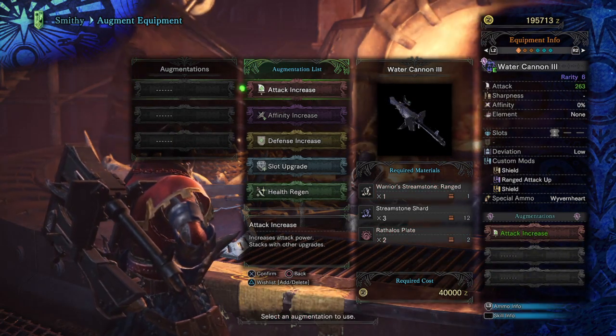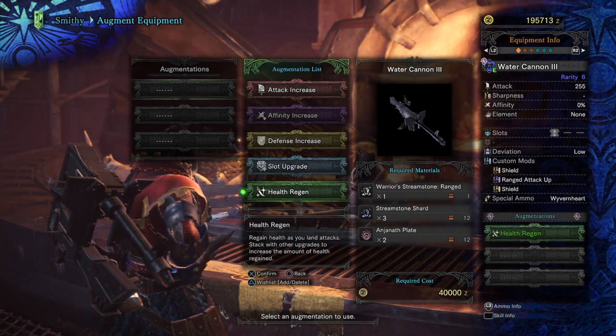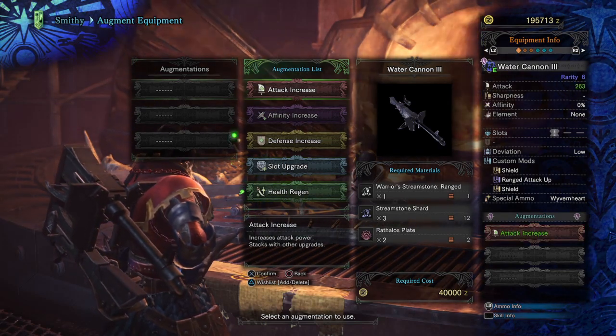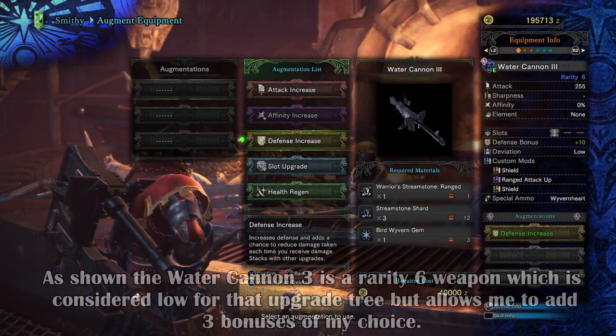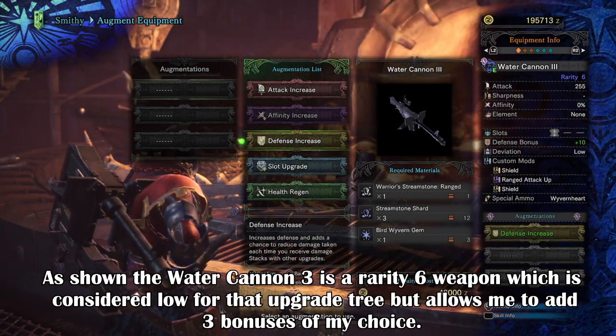Now for the weapon augmentations you're offered 5 bonuses: attack, affinity, defence, slot increase, and health regen, which can be stacked depending on the rarity of the weapon. Each weapon rarity will have a number of slots that will allow you to add more bonuses to the weapon, going from 1 slot to 3 slots.